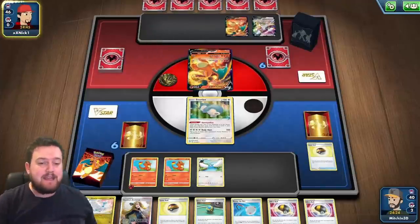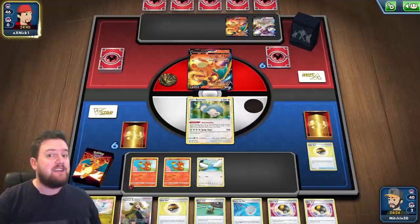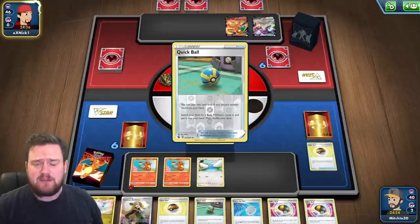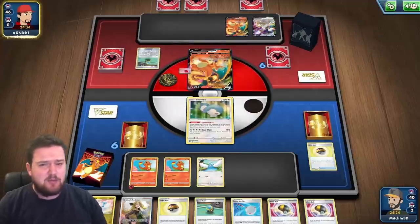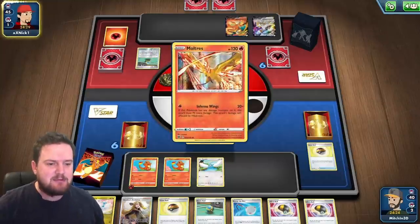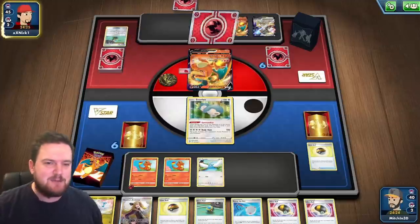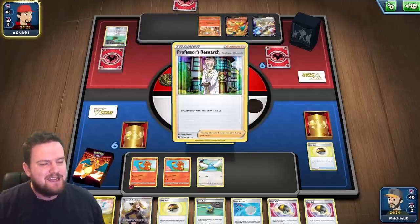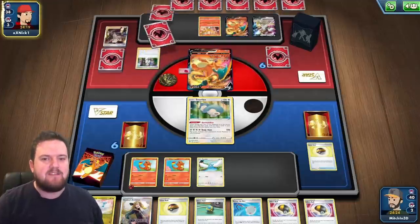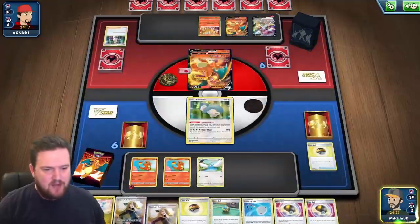It looks like we're playing against the other Charizard that's been floating around — Charizard V-Star. If you're looking for a list on that one, I've definitely got one on the channel. If you want to see more rogue lists, you are in the right place — make sure you like and subscribe and tell me what other videos you'd like to see. I've got Brisbane Regionals coming up this weekend, so I might be a little light on content in the coming seven days, but after that event we'll have a ton of meta decks ready for Salt Lake City or otherwise.